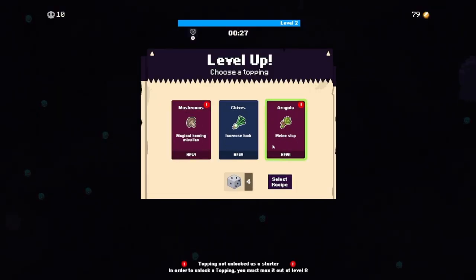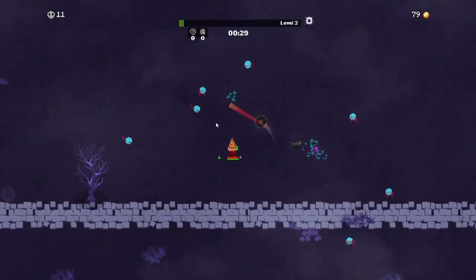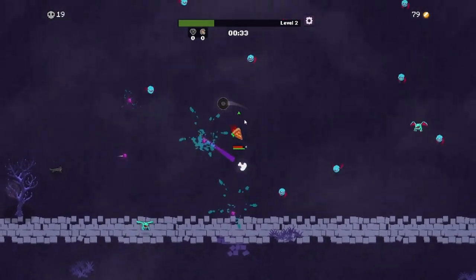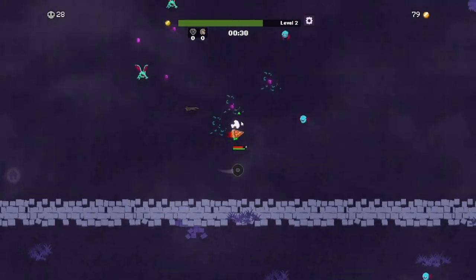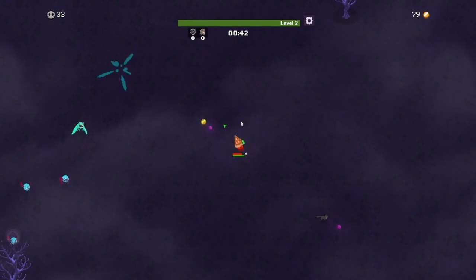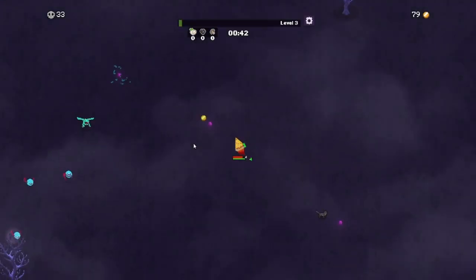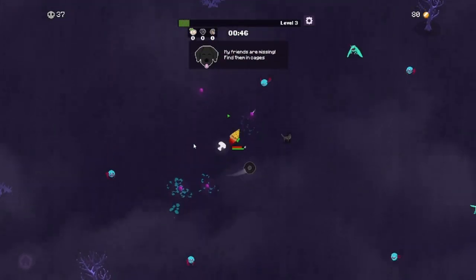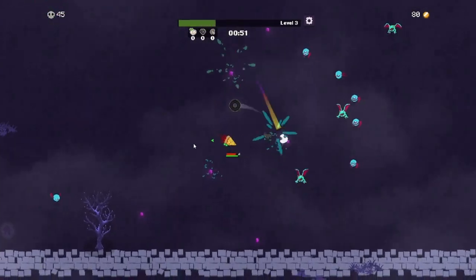Magic Homing Missiles, Melee Slap. I'm a man that loves mushrooms on his pizza. So here's my thoughts so far on this: it's very cute. Who would have thought that being a slice of pizza with toppings that are projectiles could be so fun? The graphics are a little hard to look at — I don't know if that's just me, maybe I get used to it. His friends are missing, we gotta find them in cages. I like the variety of things that are happening.